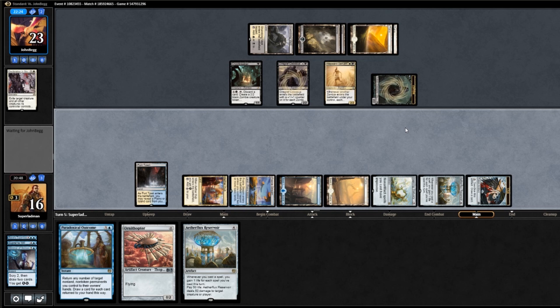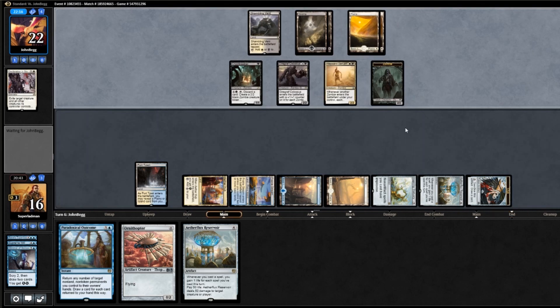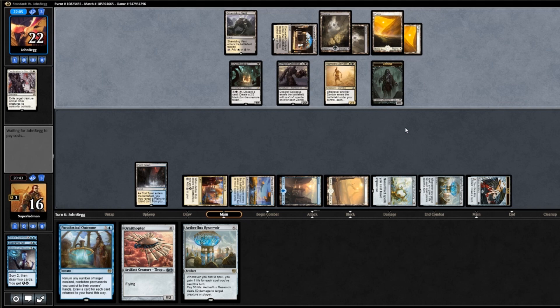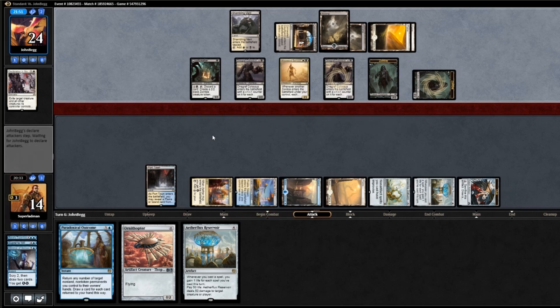The ideal draw next turn is going to be another zero drop. He's going to tap his Zombies and draw a card. Courtyard for our opponent. And another Colossus — which gets him another Zombie, which drains us. Down to 15, then drains us again to 14. It's going to be close. As long as we can gain too much life for our opponent to keep up with, we should be fine.